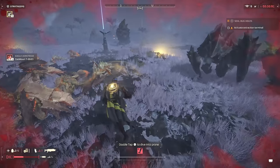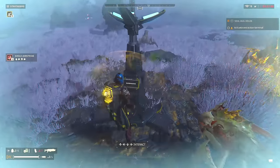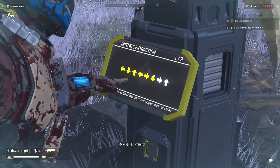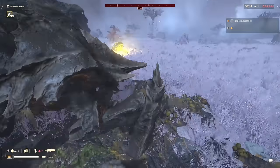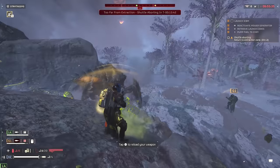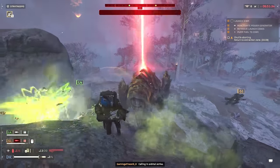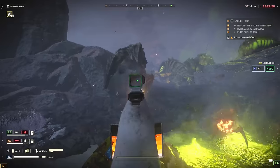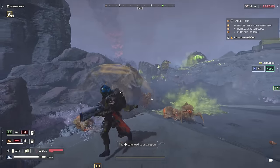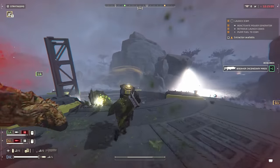Chargers can be pretty time consuming early game, and you'll spend a lot of ammo if you don't have a strategy. You can use the railgun in unsafe mode and charge up a shot to hit it in the head — three shots, so headshots take longer to kill the charger than the biotitan. Or, a lot easier and more consistent, use just two shots to the legs to strip its armor, so you can shoot it with any weapon, or just one more railgun shot once the armor is stripped.